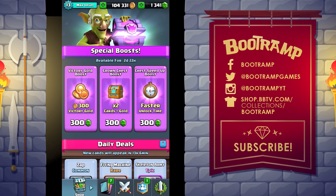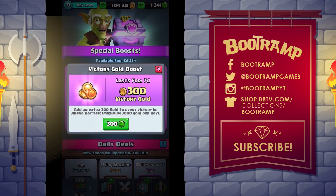What's up guys, Boottramp here, welcome back to another Clash Royale video. There is some weird stuff on my account right now — special boosts. There's a 300 gems victory gold boost, 300 gems for crown chest boost with x2 cards plus gold, and a chest speed-up boost. I have no idea what it's going to give, but I want to buy all of those boost things.